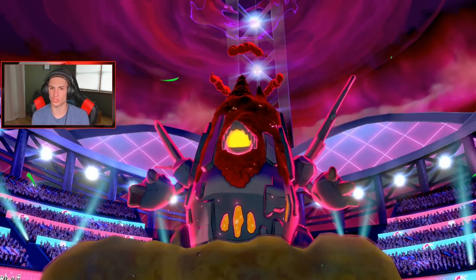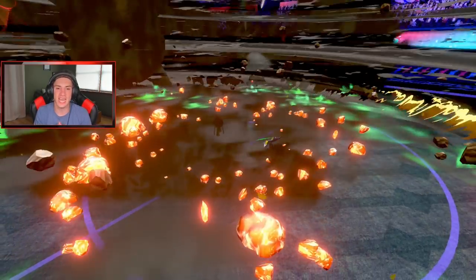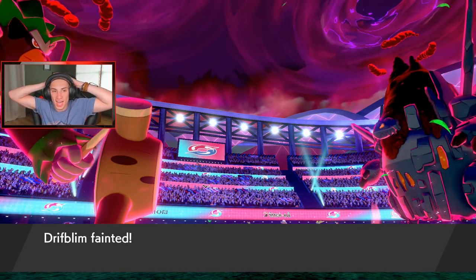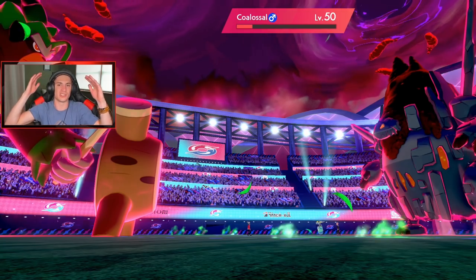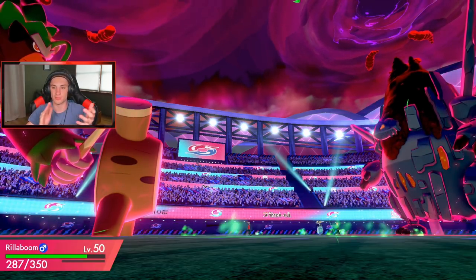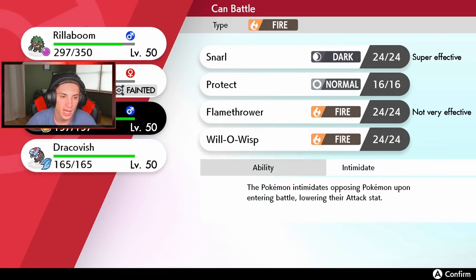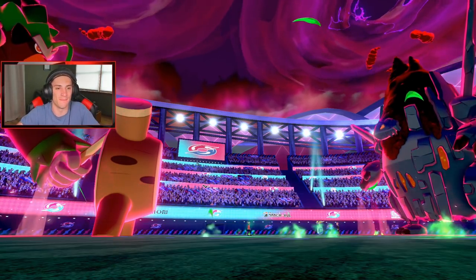He goes for Vocal Crash — triple show me the triple! Got him — Drifblim is gone, yes, but I don't care about Drifblim anymore. Drifblim got the Tailwind up — it's chilling, it did its job. That is all I needed was that Tailwind. We've got grassy surge up, bullet wounds set up — I think I just go Max Darkness to take out Dragapult and then go into Steam Engine Fish's Rend with Dracofish.